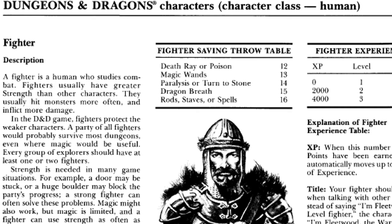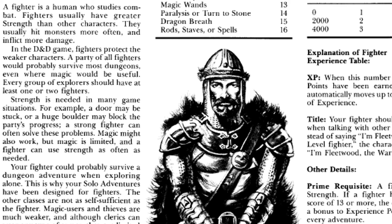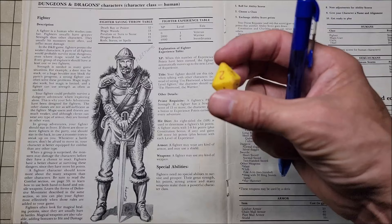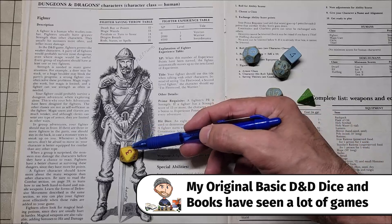Perhaps the most powerful human class you can play in Red Box or basic Dungeons and Dragons is the fighter. The reason for this are the three areas listed under other details on page 28: the fighter can wear any type of armor and can use a shield, and may also use any type of weapon. The fighter's hit die is an eight-sided die, which determines your hit points — the highest die roll available for any character class. At levels one, two, and three, we roll the eight-sided die and then add our constitution bonus.